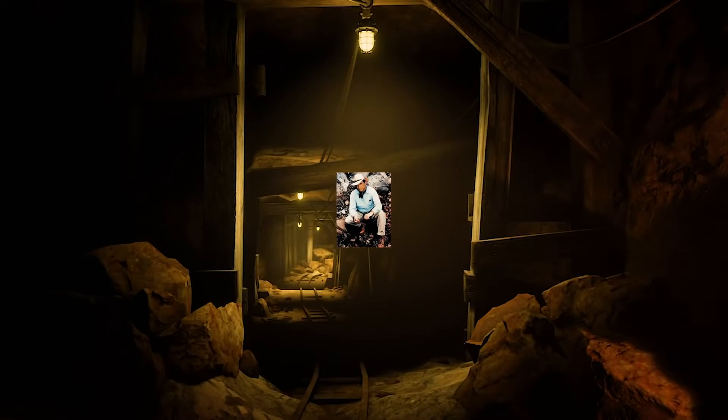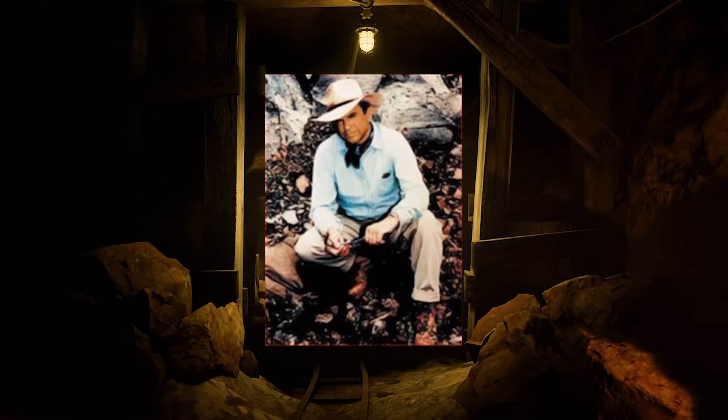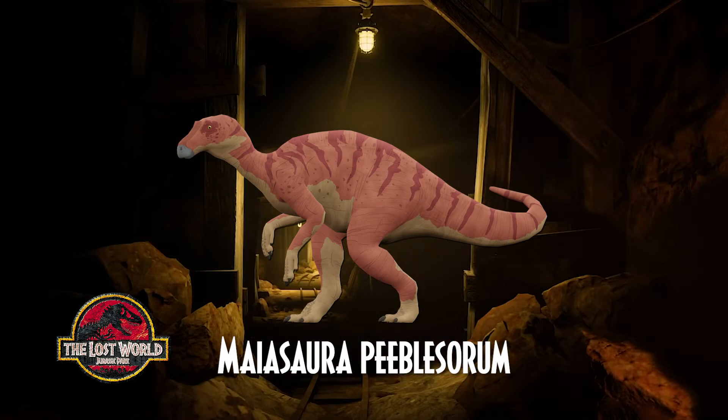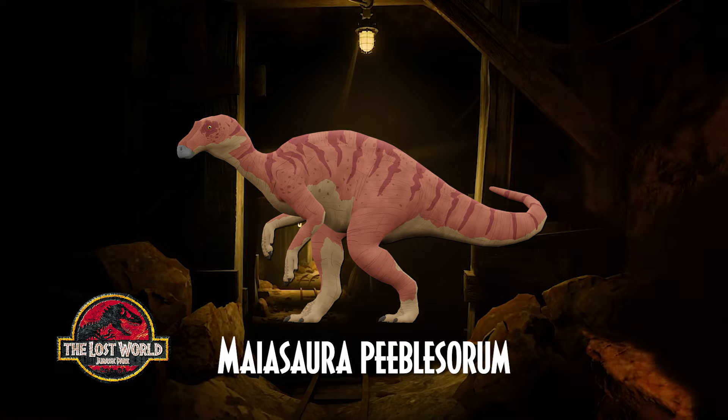Dr. Alan Grant helped discover our next dinosaur in the Jurassic universe before moving on to seek an elusive North American dromaeosaurid — the Maiasaura peeblesorum. This species was also meant to show up, probably alongside Corythosaurus and Hadrosaurus, in The Lost World. Maiasaura, meaning 'good mother' in the feminine form of saurus, is a large herbivorous saurolophine hadrosaur duck-billed dinosaur genus that lived in what is now Montana and the province of Alberta, Canada, in the upper Cretaceous period, about 76.7 million years ago. Maiasaura peeblesorum is the state fossil of Montana.